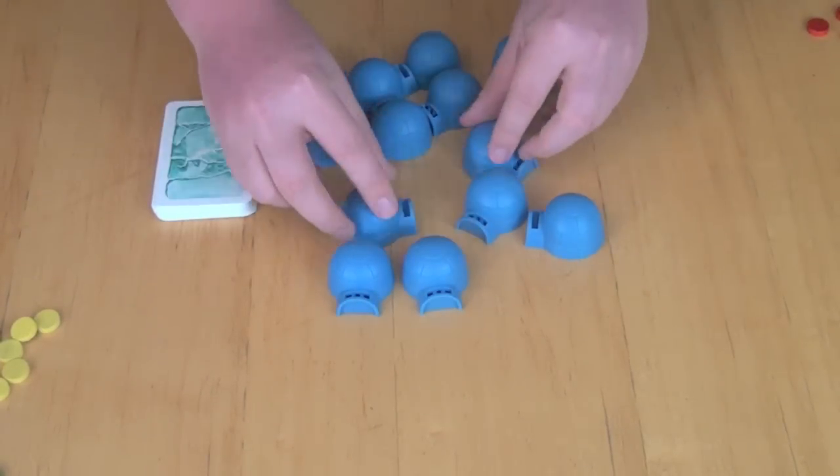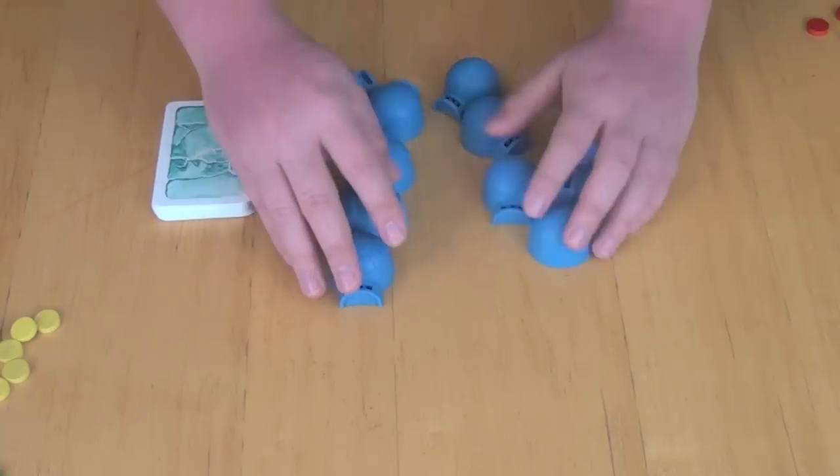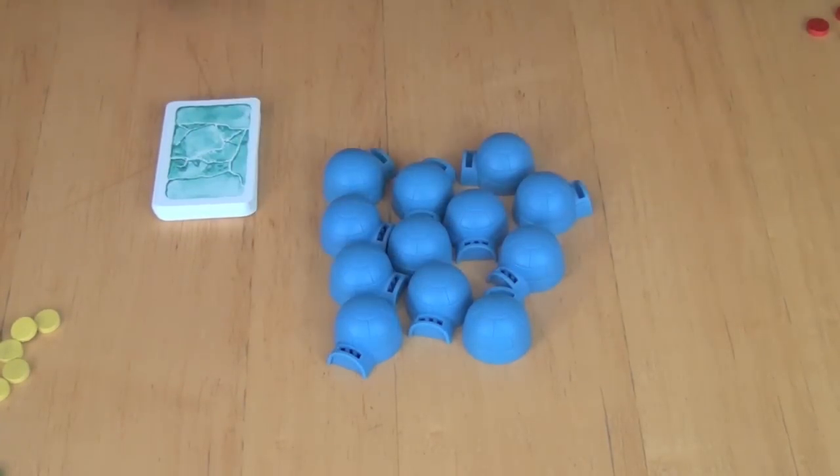In addition to that, there's all these little igloos — there are several plastic igloos. I think there's 12 of them: 2, 4, 6, 8, 10, 12. And you are going to be using these to try and earn points by guessing how many beads are inside of them.